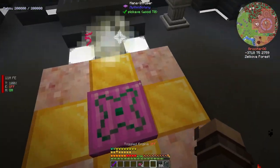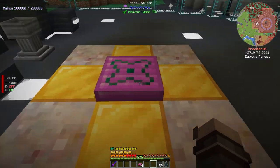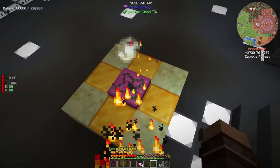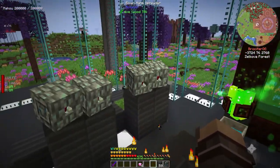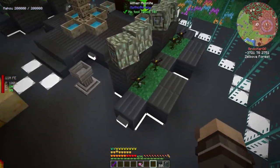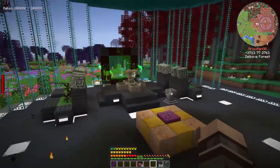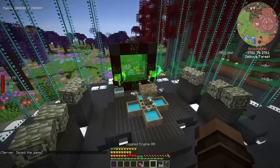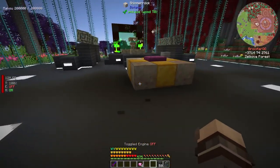Off camera I went ahead and got the mana infuser, which is supposed to reduce the cost of making terra steel, but I'm not sure if it's actually working — it seems like it's taking the same amount of mana as the agglomeration plate. I did set up some elven mana spreaders to increase the mana rate from our aconite flowers. This is all temporary — we're going to wind up trashing this once we're able to take on the Gaia.